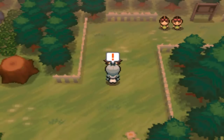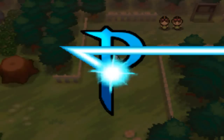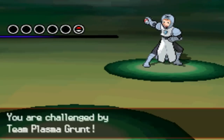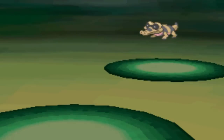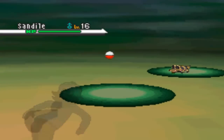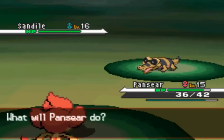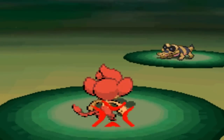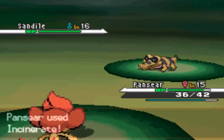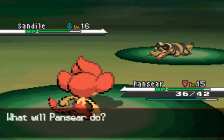Now we're going to go down here and face a Team Plasma grunt who challenges us to a Pokemon duel. He has a Sandile at level 16. Sandile is a Ground/Dark type Pokemon. He goes for Torment, which means I can't use the same move twice in a row, but I'm going to go for Incinerate. No Berry on his end.